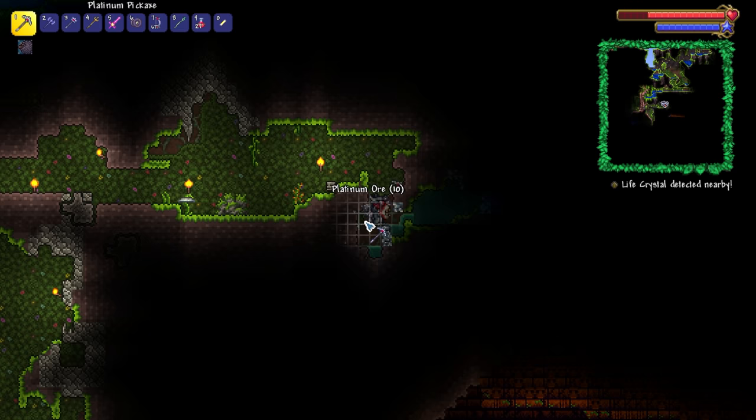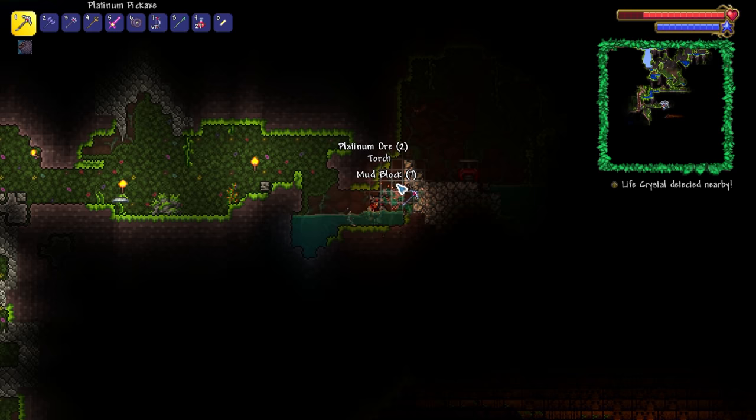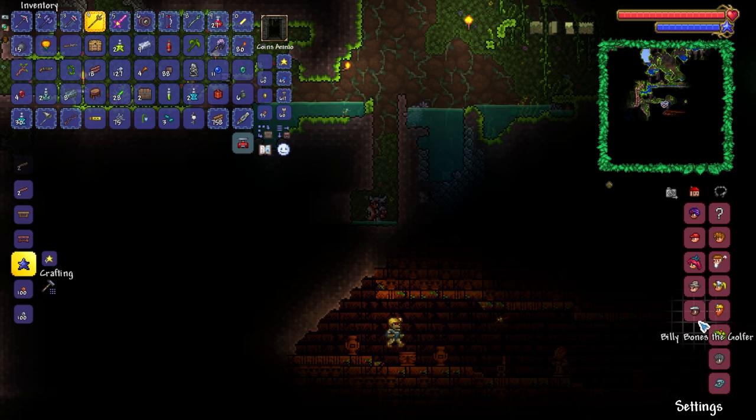Oh, look — there's an undead miner down there. How cute, look at him roaming around on his lonesome. That is an explosives trap. Well, we're certainly getting more and more NPCs, ladies and gentlemen. How many do we have now? One, two, three, four, five, six, seven, eight, nine, ten, eleven, twelve. We've got twelve NPCs so far in our world. Beautiful.